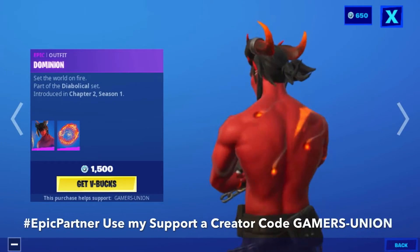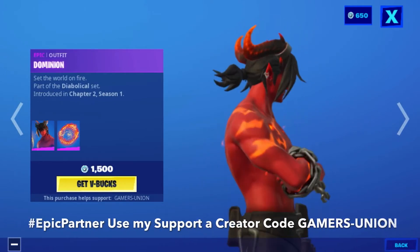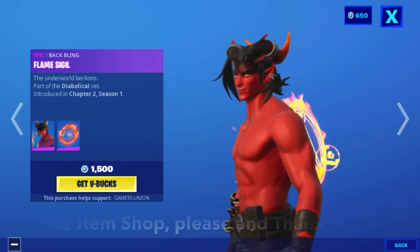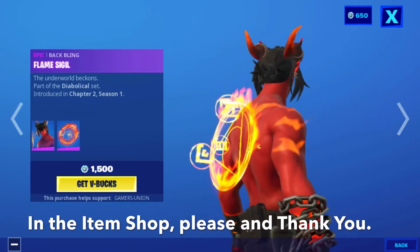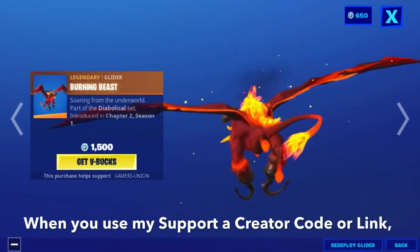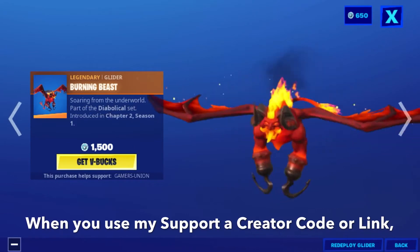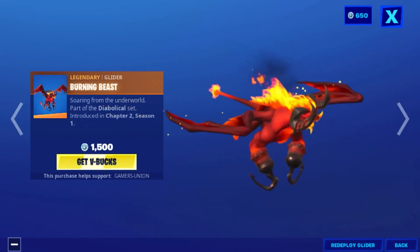Epic Alpha Dominion — 'Set the World on Fire' — part of the Diabolical Set introduced in Chapter 2, Season 1. Epic Back Bling Flame Sigil, 'The Underworld Beckons,' also part of the Diabolical Set introduced in Chapter 2, Season 1. Legendary Glider Burning Bees, 'Soaring from the Underworld,' part of the Diabolical Set introduced in Chapter 2, Season 1 — 1500 V-Bucks.